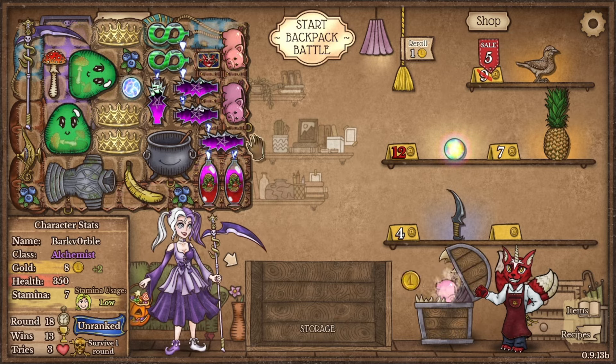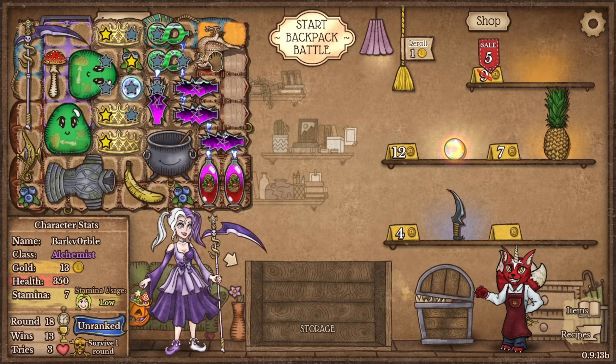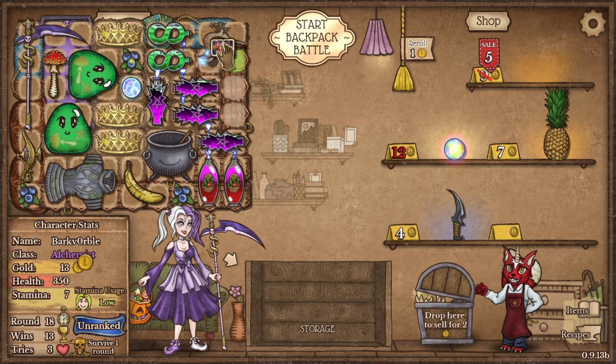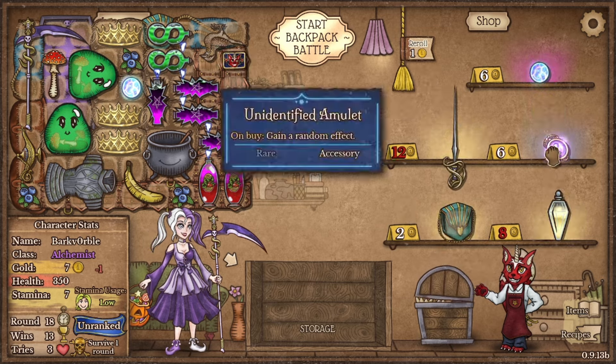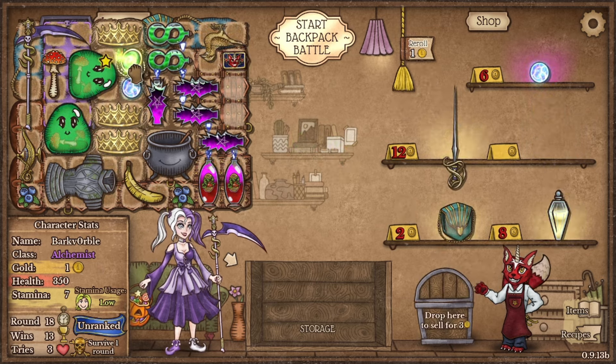Maybe something like this. Amulet Alchemy — Wilds. I hate you, I hate you game. You suck. Oh, let's go — let's do it. It's time. Final battle, let's go.